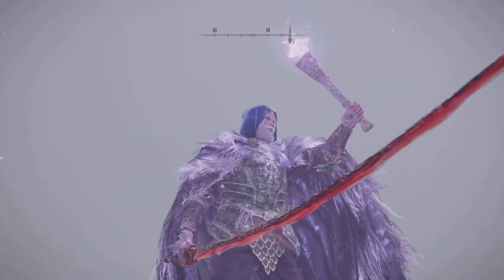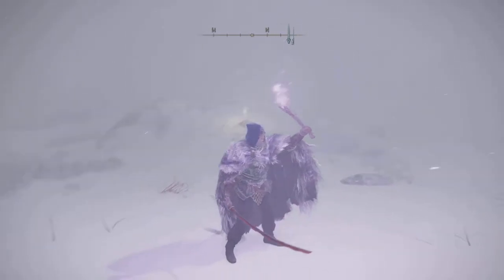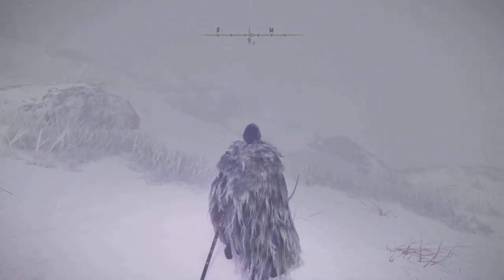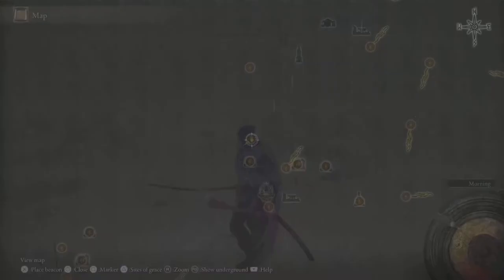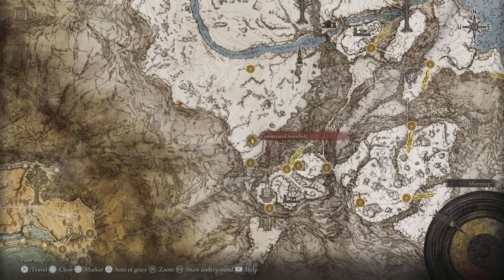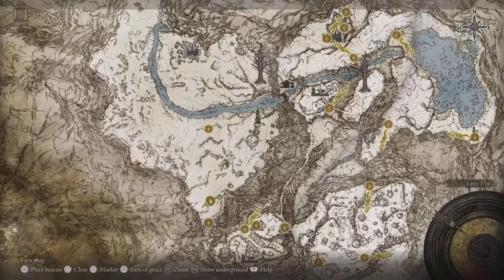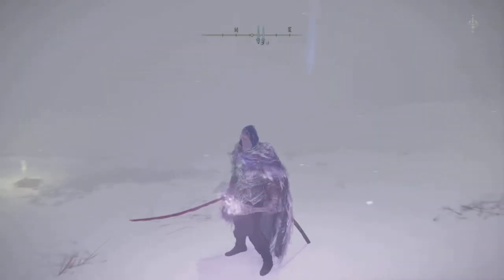Like I said, this will probably be my last location guide for this. Basically all I did was just head northeast from the Consecrated Snowfield grace checkpoint and went straight that way until I found the actual caravan. So just head in that direction and you'll find it eventually.